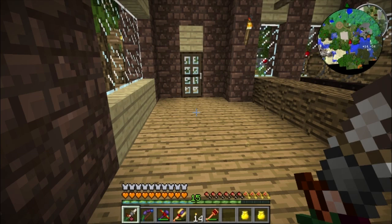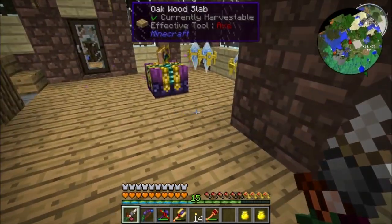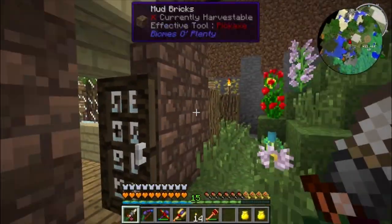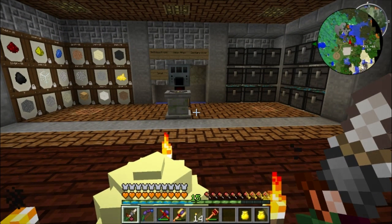So I guess that's it — full Tartarite armor with Protection 4, Unbreaking, Feather Falling, Haste, Respiration, and Aqua Affinity. We're pretty strong. I think this is the best you can get without going to quantum suit or blood magic armor. As far as vanilla-ish items go, we're pretty much there. Anyway, I'm going to call it here — this video went way longer than expected but I hope you guys enjoyed it. Getting the Tartarite was awesome. Love y'all's faces, see you next time!